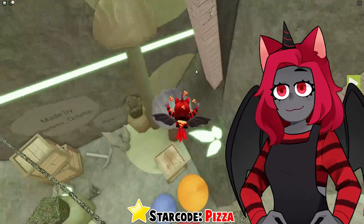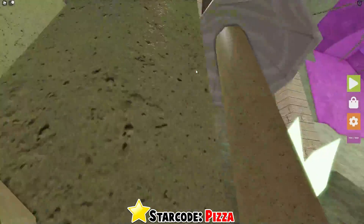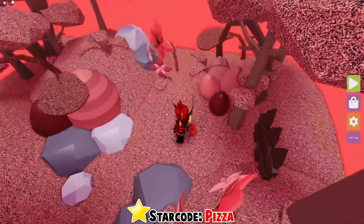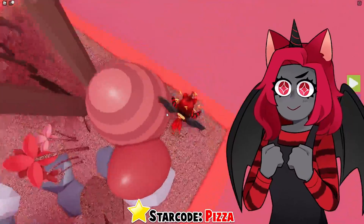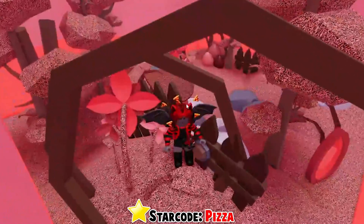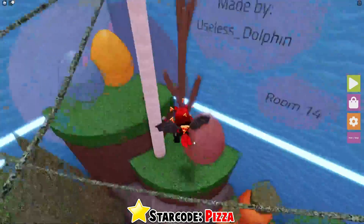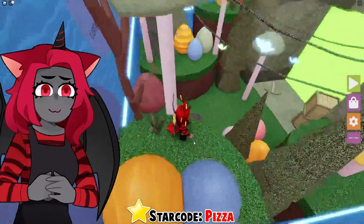It has to be over here then, right? Oh, there it is — found you! All right, let's find the other button. Is it here? Kind of looked like that was going to be the button. Oh, there it is — I'm standing right on it! I think the closer you are to the button, that's when it sparkles.